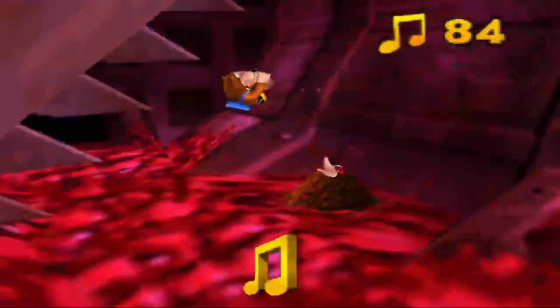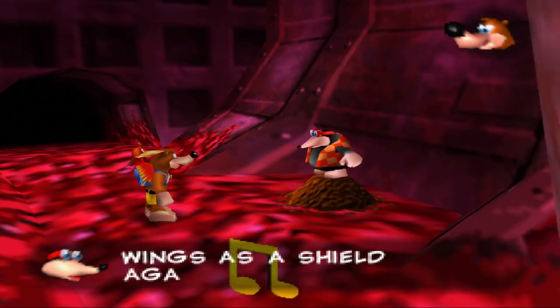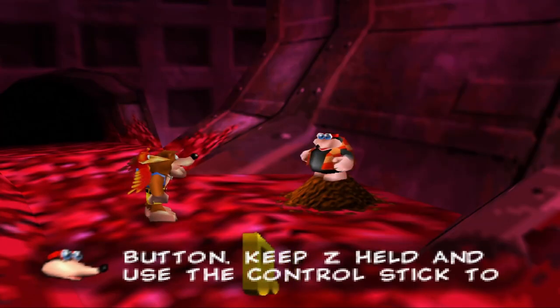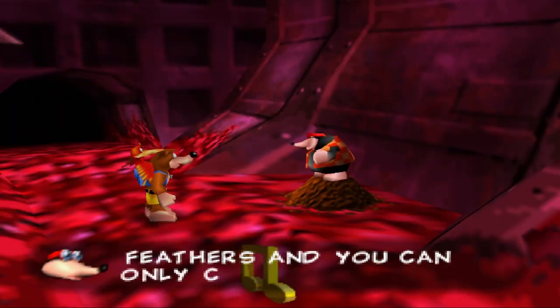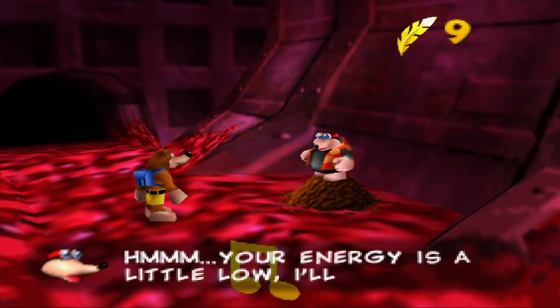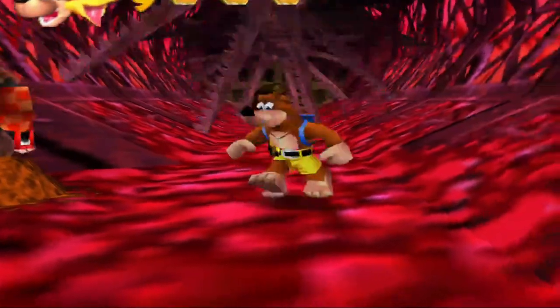Anyways, how are we going to get past this? Bottles is going to teach us a sweet move. This will be our last Jiggy, and then we just need notes. We can become invincible with the power of gold feathers — five valuable gold feathers. I thought about this... okay, we've learned all the new moves. It's really exciting.